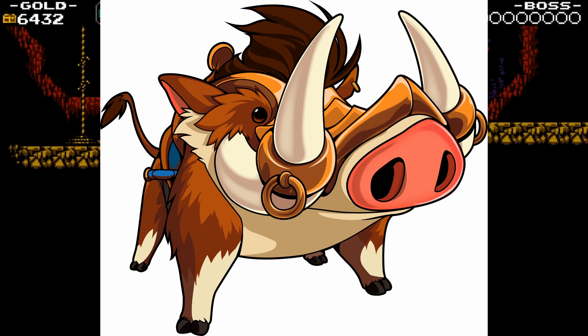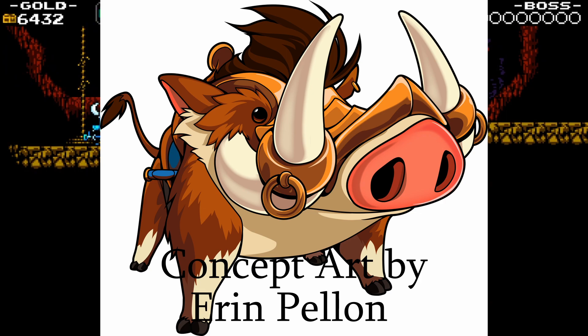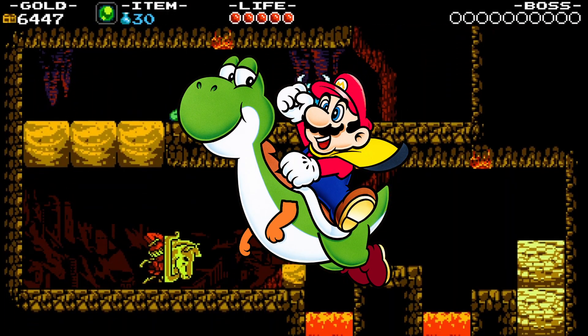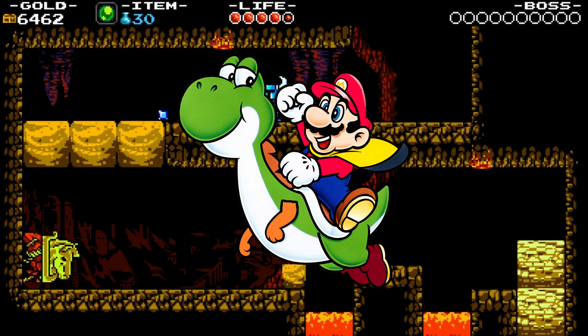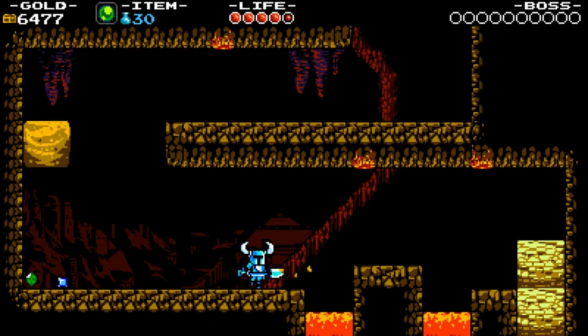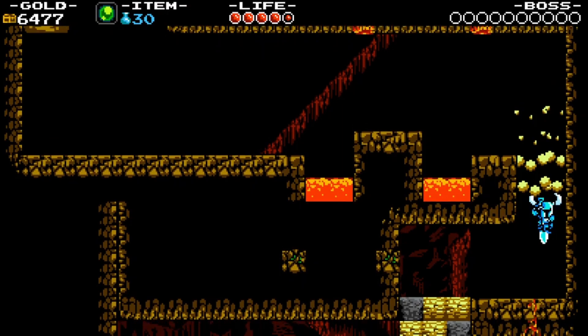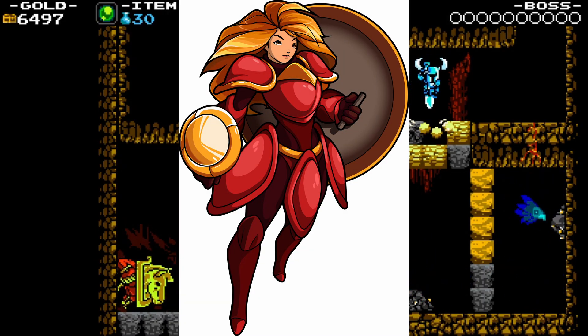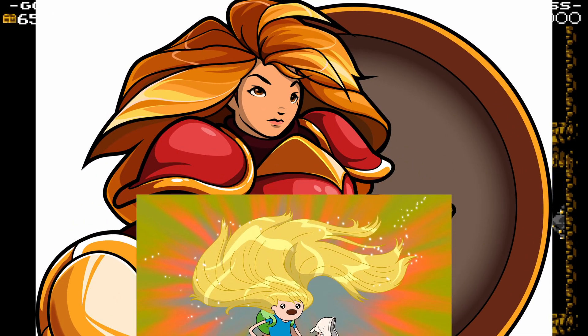Pighog became Terrapin. Pighog was a scrapped concept early on — an armored warthog that Shovel Knight would have rode upon throughout levels, similar to how Yoshi worked in Super Mario World. For whatever reason, they decided to scrap the idea for Shovel of Hope, but did end up giving another spade-wielding crusader a rather unique steed in the form of Black Knight and Terrapin. Shield Knight's hair: here is some art depicting Shield Knight without her helmet — a real Finn from Adventure Time sort of deal.